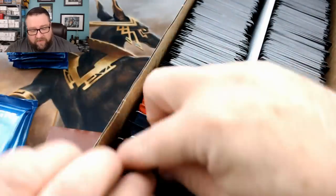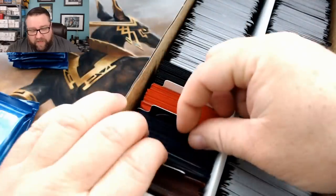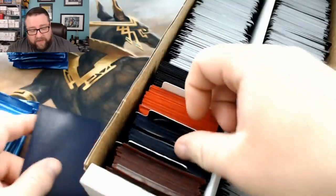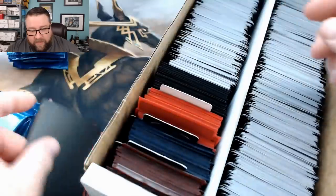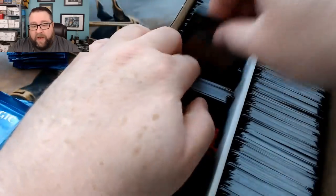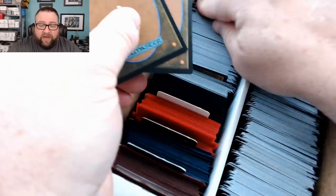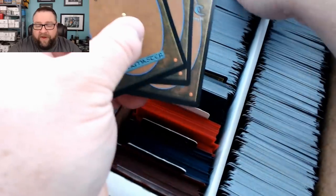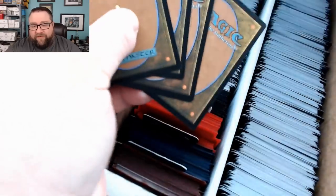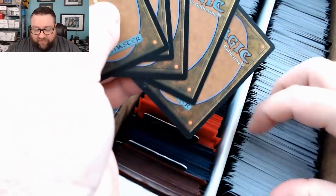He gets a common or uncommon worth at least a buck, a random foil, a random foil basic, and then he's going to get 10 cards out of these — these are all commons and uncommons. There is the occasional random rare thrown in and foils. There's also prize cards where you can get extra packs, extra rares, extra foils, etc. It's all sorts of good fun.